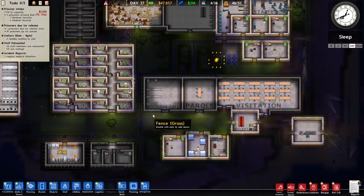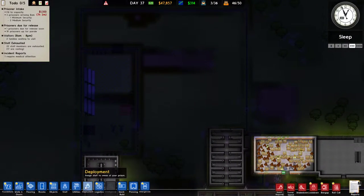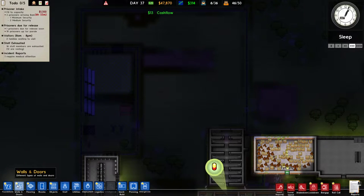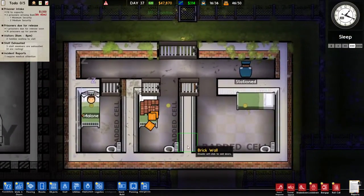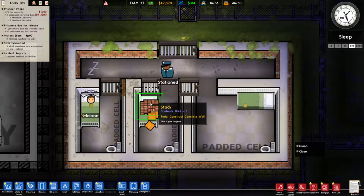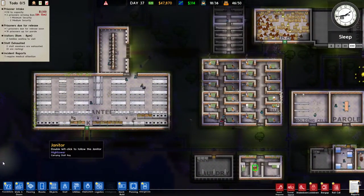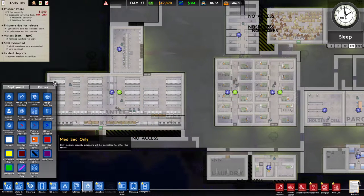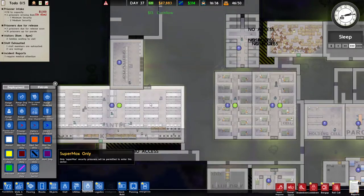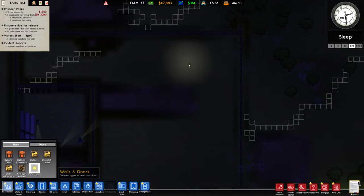I really don't like these maximum security prisoners being around. All right, maximum security prisoner time - here we go. There's a way that we can set up our prison for different levels of... is it deployment? There we go. So here's what we're going to do - time for some maximum security prison area. We're going to put it up here in the corner, it's going to be just only for the max people.